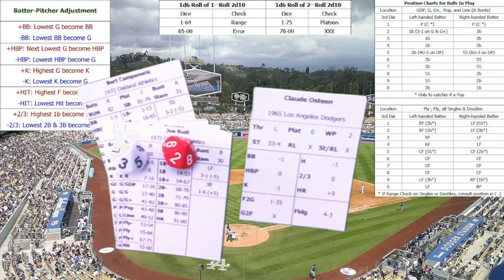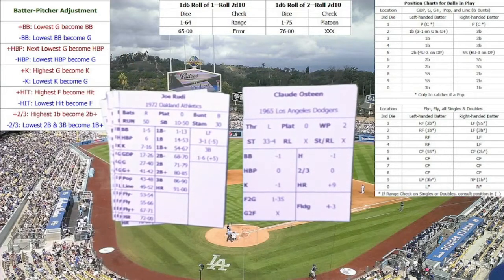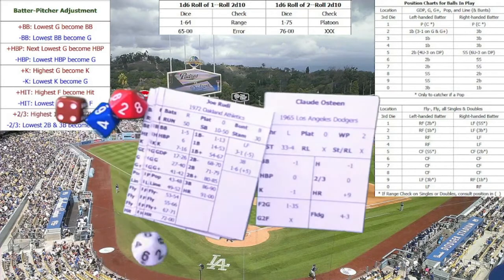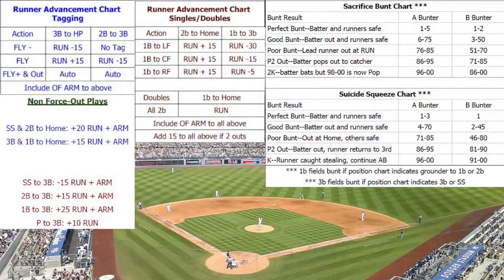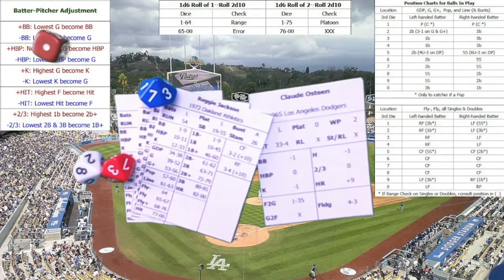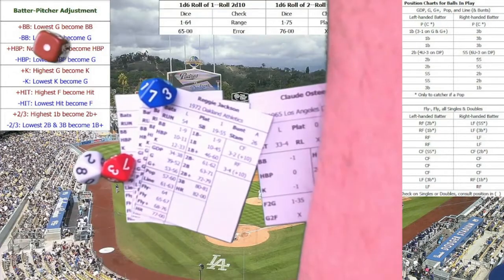Campaneris is now two for four in stolen bases. Joe Rudy is up. Claude Osteen pitches to Joe Rudy — we roll a 26, which is a ground out. We then check the non-force out play to see if Campaneris goes to third base. Reading the second baseman to third base, it's plus 15 to the run plus the second baseman's range rating. Rolling a 38, Campaneris makes it to third base.